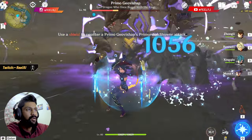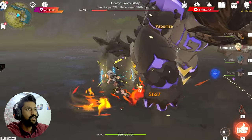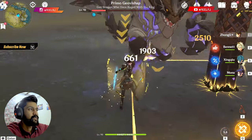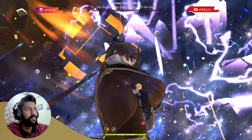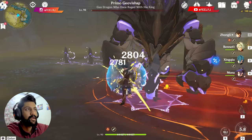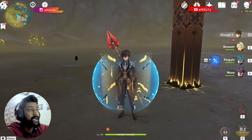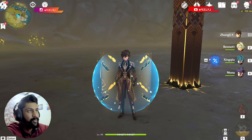With the Staff of Homa and stats like these, you can actually hit one lakh — 100,000 damage in one meteor hit with Zhongli. There's no point showing damage with every weapon individually, so let me show you the difference with other weapons.